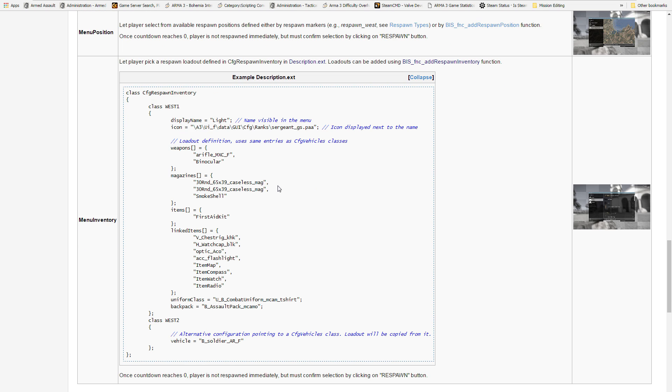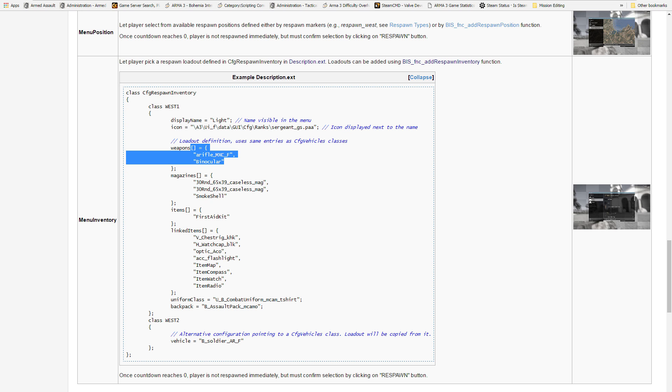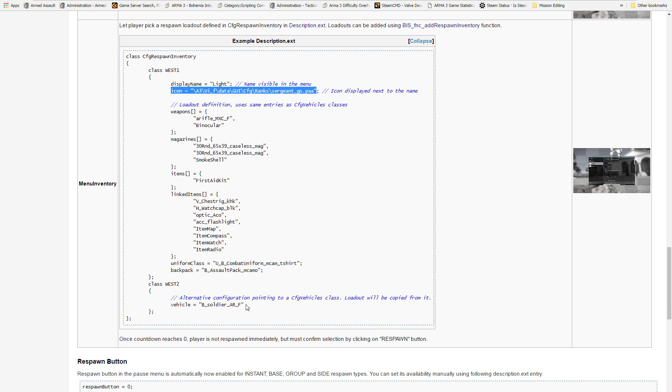Now there are two ways of doing it. You can choose the weapons and magazines that the loadout should have. But I didn't see how to put items in the backpack or the vest — there's very little information on that, and I have no idea how to tell what icons are available. So I used the alternative approach.